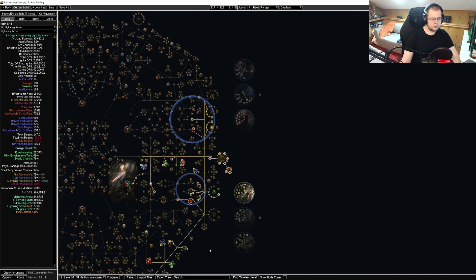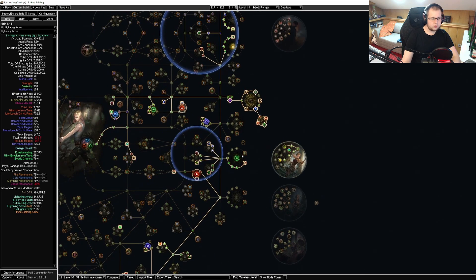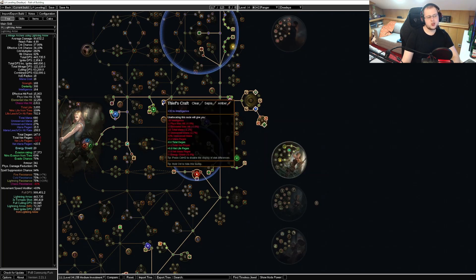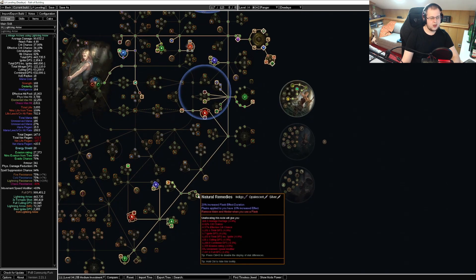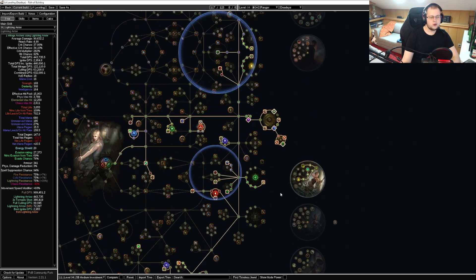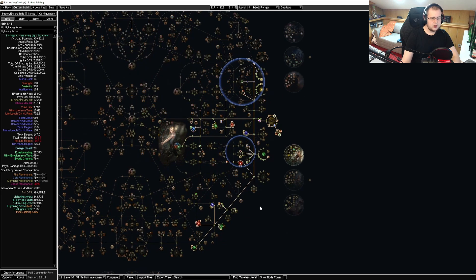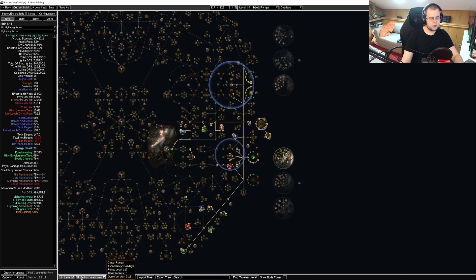For the medium investment, we are going to do a tiny switch: we are going to take out King of the Hill so we can fit a Survival Instinct, an intelligence node which we will likely need, and Natural Remedies, which allows us to have flask duration. We are going to utilize the flasks, which you will see in the gear section. That is pretty much the tree I'm going to cover for now.